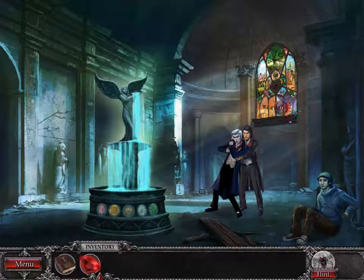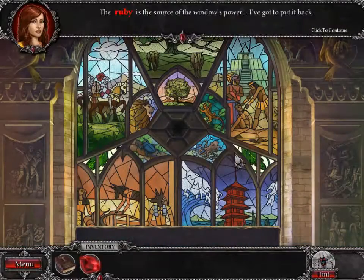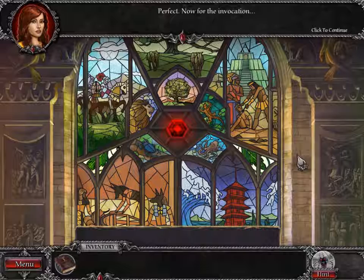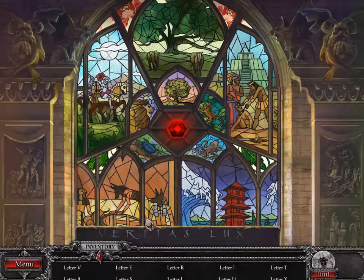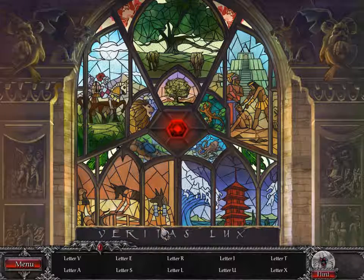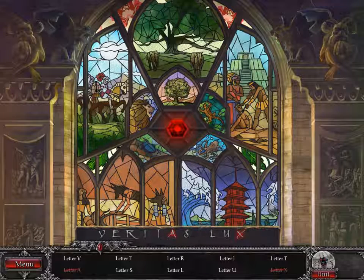What an amazing fight they're having there! The Ruby is the source of the window's power — I've got to put it back! Now for the invocation. Letter V? No. Letter A? No. They're in here — we want to find the letters and put them here.